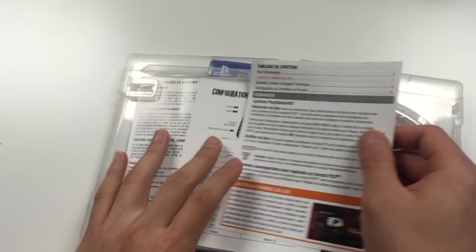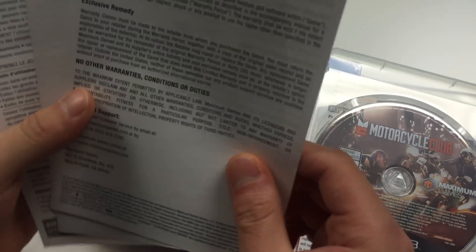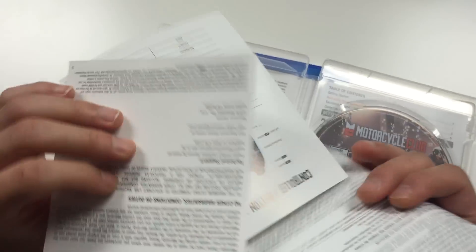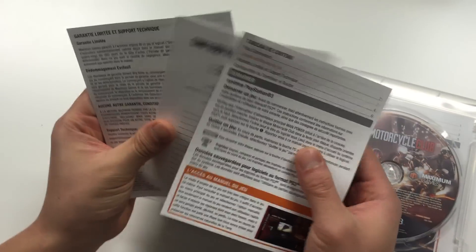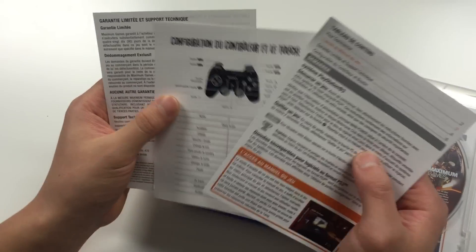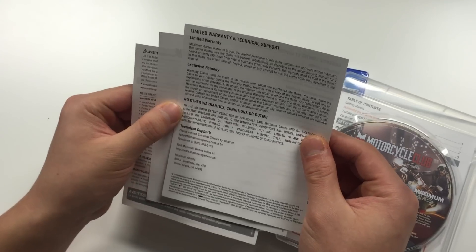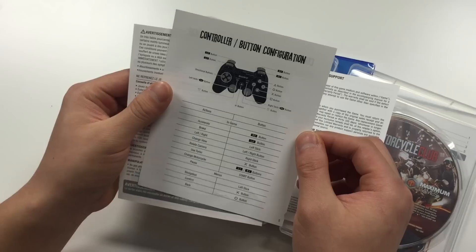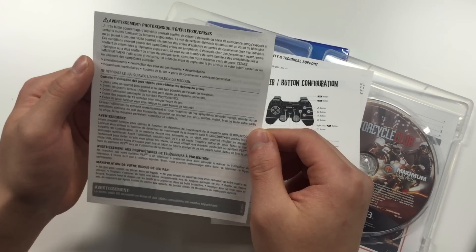Let's take a quick look at the couple pieces of paper they gave us. We got two different sides for each paper. The side they show first is in a different language, so we flip it around. We got the limited warranty and technical support, the controls, and the advertisements.